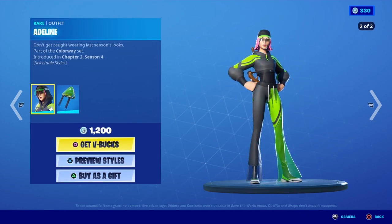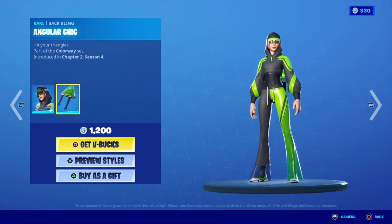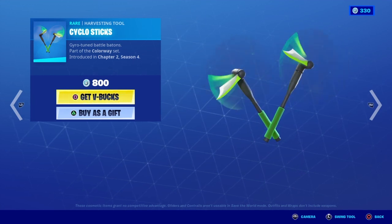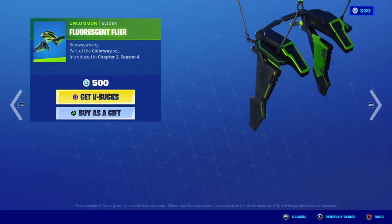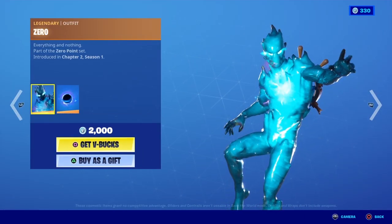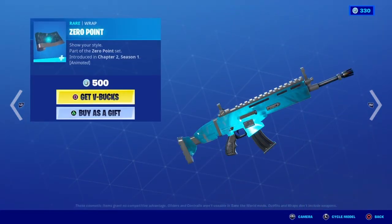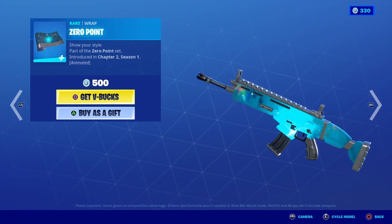Adeline is back with the back bling Angular Chick. Cyclostick. Cinch Flyer Zero is back with the back bling Black Hole Zero Point, and the rap is back too.